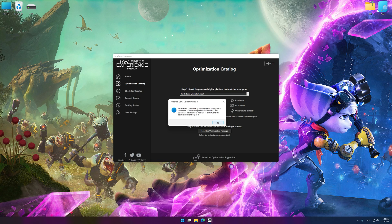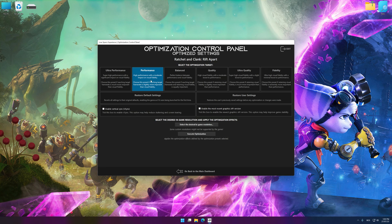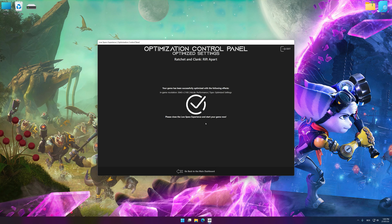Low Specs Experience will automatically detect a supported game version on your system. Press OK and the optimization control panel will load. Once the optimization control panel has loaded, select the desired optimization presets and the rendering resolution for the game. Feel free to experiment with the optimization presets and rendering resolution to see what works best for your system. To apply the optimization, press the Execute Optimization button and then start your game.